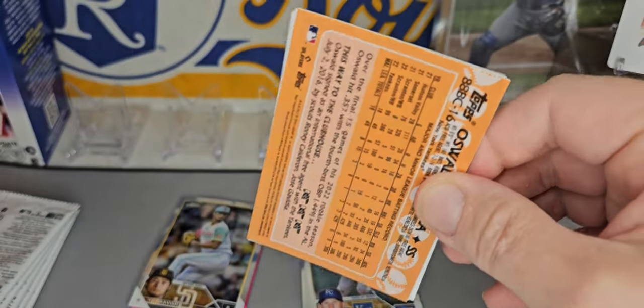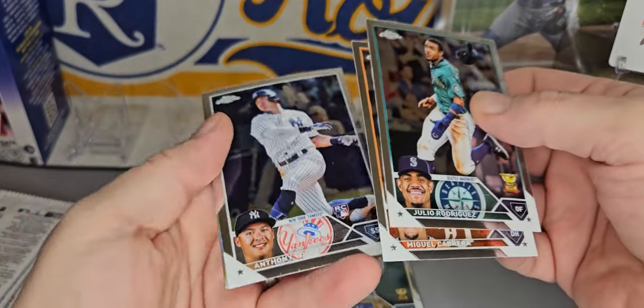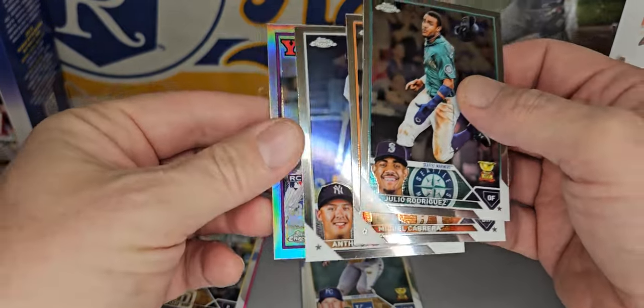Pack number two. And a Julio Rodriguez, Miguel Cabrera, Anthony Volpe — nice rookie — and Oswald Peraza on the insert.